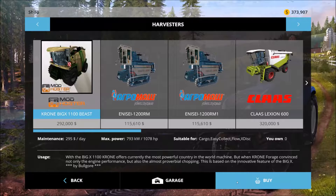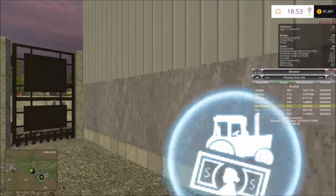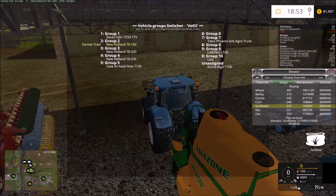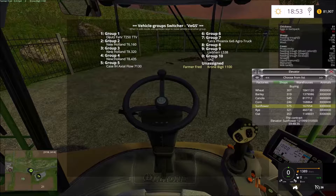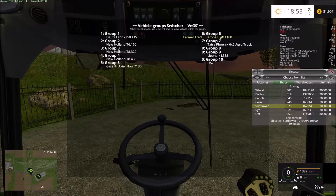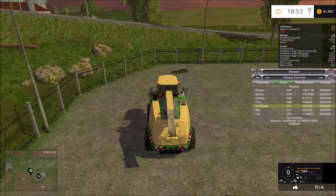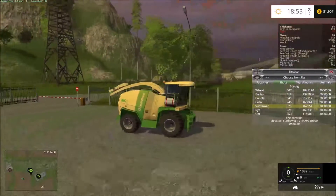I've spent a lot of time with that old guy getting stuck, and for an extra $200,000 it might be worth seeing if this one doesn't get stuck as much, especially with the big sunflower push going on. I hit Control E to jump around, get the last one, and put this guy in slot 6. Control E again — we have a cab. And there you go: the Claas Big X 1100, modified version for ModHoster.